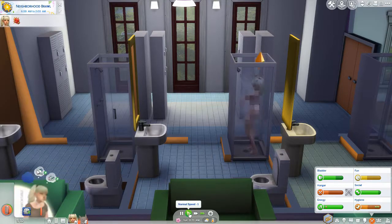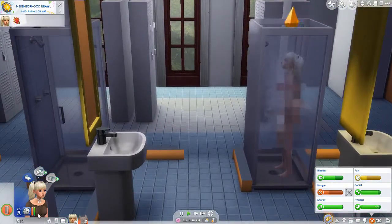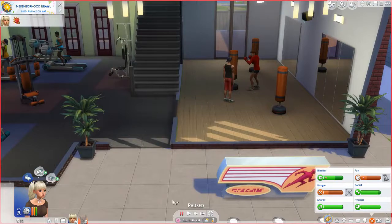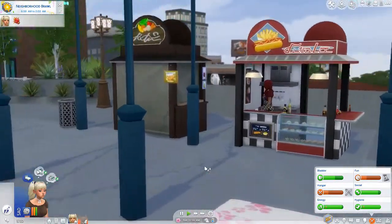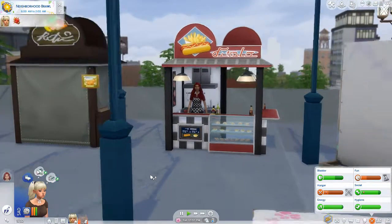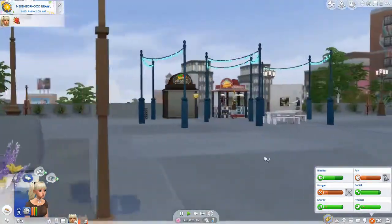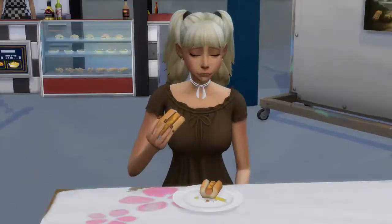It actually wouldn't be a bad idea to get her into fitness a little bit, because she's going to be baking and cooking a lot and might end up gaining weight. She's still feeling sad about love day — me too. There's nowhere to eat in this gym, so we'll just go into San Myshuno and get some food from the food stand. I'm not sure which neighborhood Salim lives in, but if he happens to show up, that'll be cool. Let's get her a hot dog.